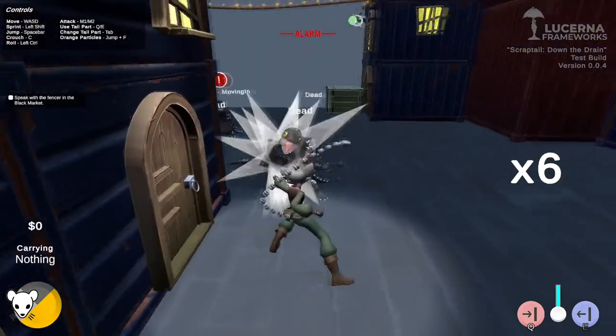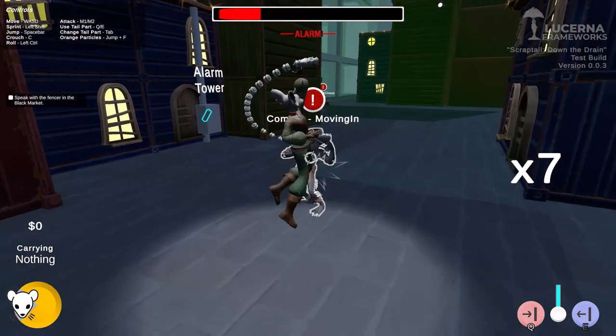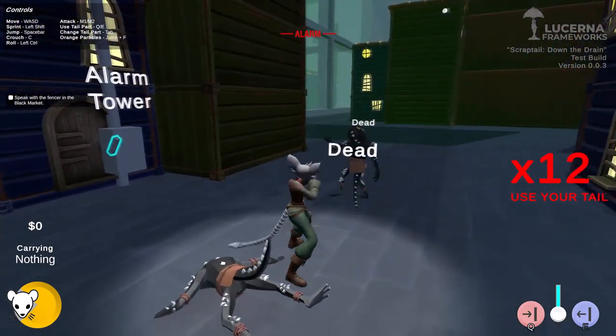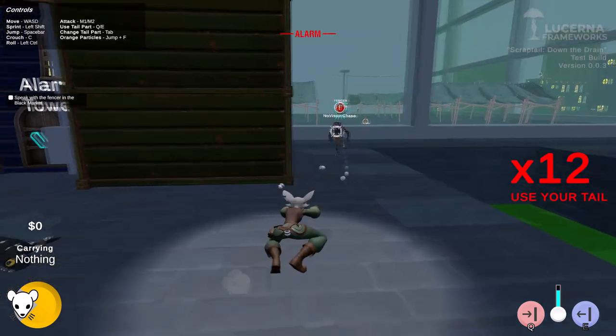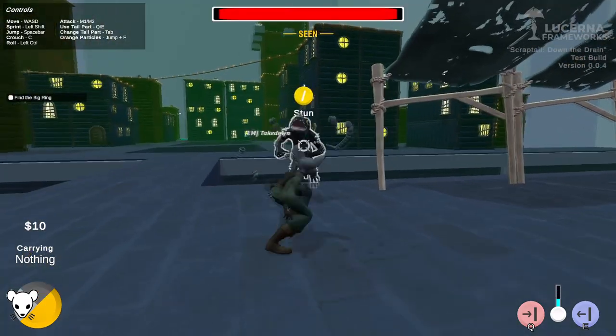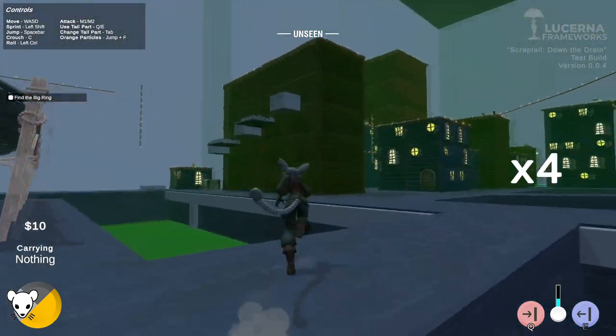So we are currently working on improving that. Change number 6 was adding a combo counter, improving the AI and how enemies cluster and attack the player, and we've begun adding a special tail move whenever you hit a target combo counter. We believe this will incentivize the player to explore more combos and look forward to performing awesome moves while in battle.